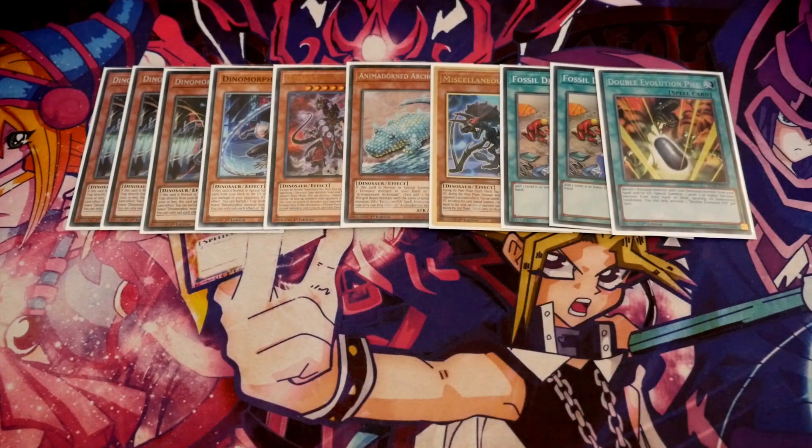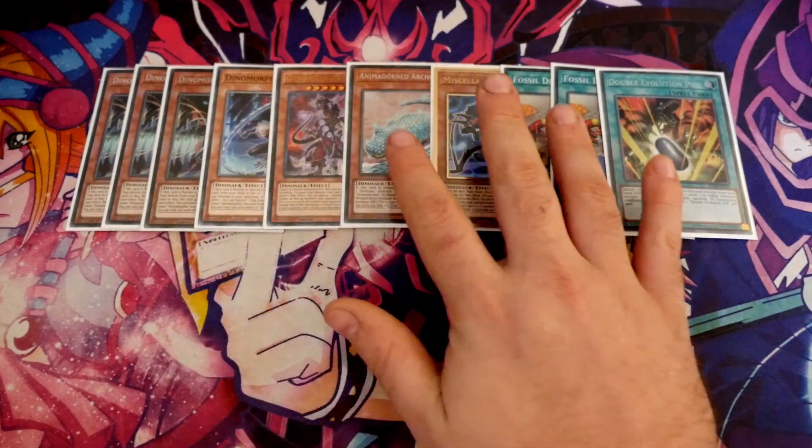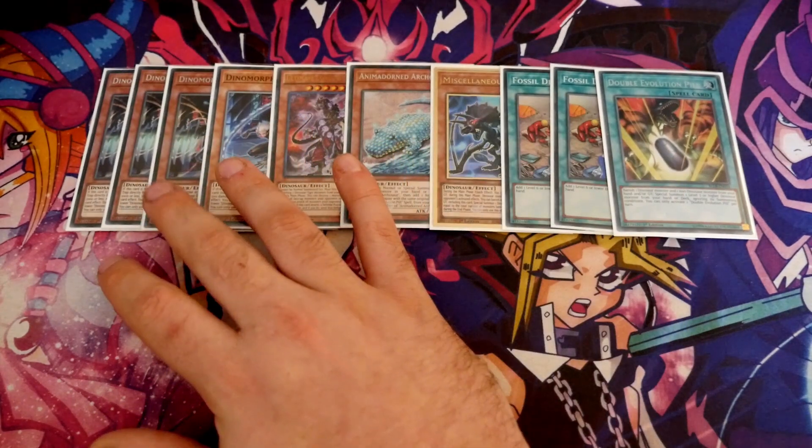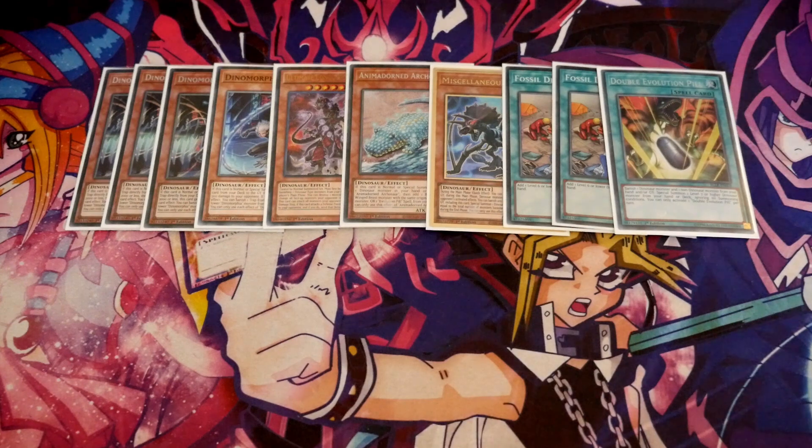The biggest weakness of this deck is that as soon as your opponent knows you're playing it, they're going to hold their Ash Blossoms for your Frenzies and your Domains. You're still paying half your life points as cost for either of them, and if your opponent Ashes you, you just sit there and cry quietly. Fossil Dig is ideally going to get me to a Miscellaneous, or to a Dino Morphia Freesia if I don't have one. You ideally want to normal summon something — Freesia plus any of these means you search out your Misk. They then know whatever you play you're going to protect it, so you try to bait a hand trap and then activate Miscellaneous anyway.